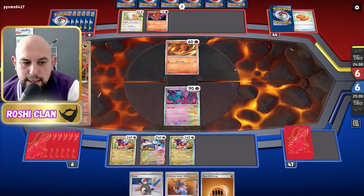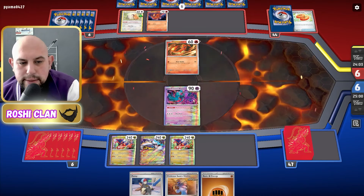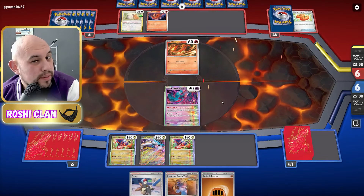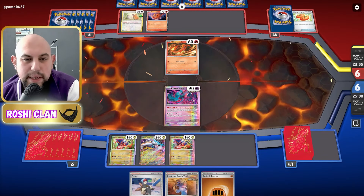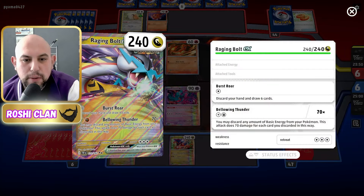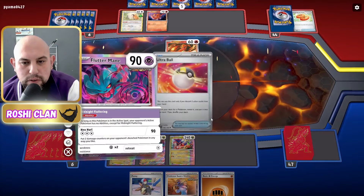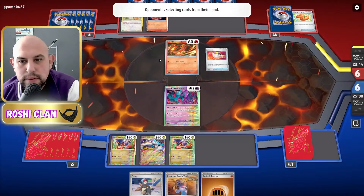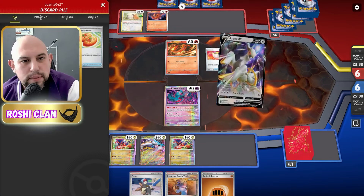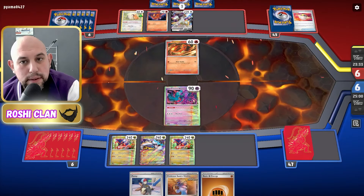The reason I put in two Cryodons: one, it's a decent attacker; two, it gets around Mew Q; and three, it's a single prize. It's always good to have something to attack with if you don't want to keep discarding energies when using the big attacker. So Raging Bolt is the big attacker, the Cryodons are the small ones, and Flutter Mane is the one that shuts everything down. Double Turbo means there's an Arceus — and there's the retreat.